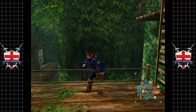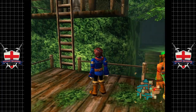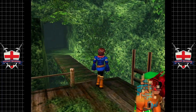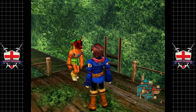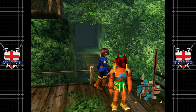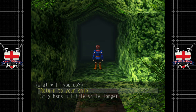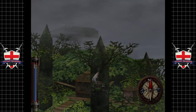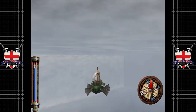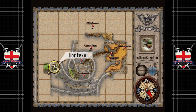Hey guys and welcome back to Skies of Arcadia. When we last left off we had a chat with the chief, got our mission objective sighted, and got some more fuel for our ship which is fantastic. So let's get out of here. We might not make a huge amount of progress in this video — we also upgraded our weapons — because we have some bits and pieces to sort out before we even think about making progress.